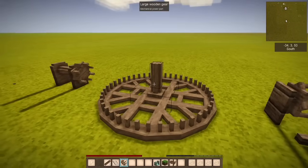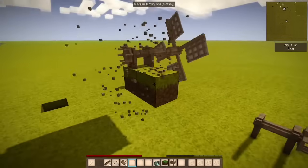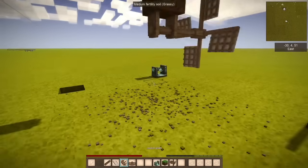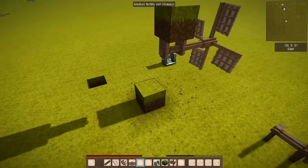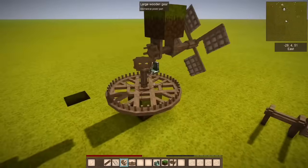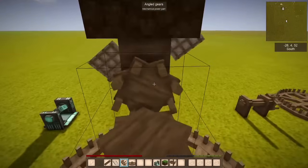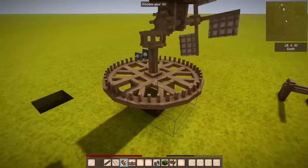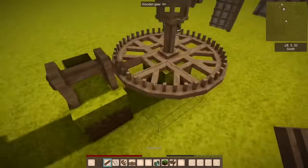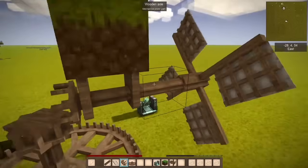Next is the large wooden gear, and this has a cost of 8. So one of these is the equivalent of 8 axles. Now, that's 8 if you power it at the same speed as everything else. So this right here would be a cost of 1, 2, 3, 11 — this is costing 11. But the outside here is spinning faster. Because this normal gear has 8 teeth and this large gear has 44 teeth, the ratio from this to this is 5.5. The wiki says it's 5, but the wiki is wrong — it's 5.5. So now anything attached to this will be spinning 5.5 times faster than this.